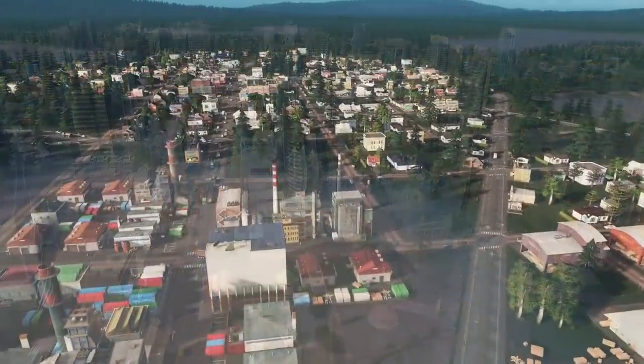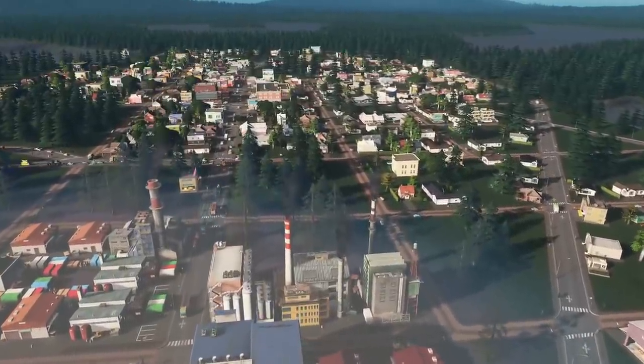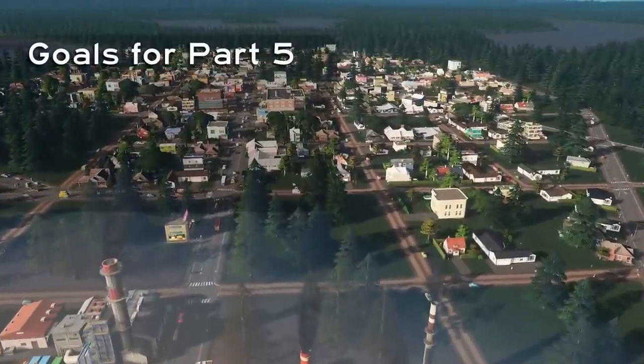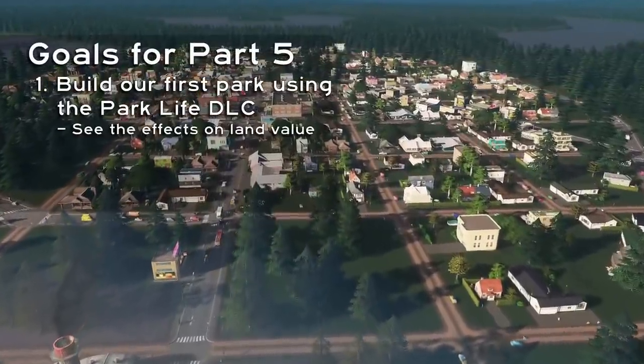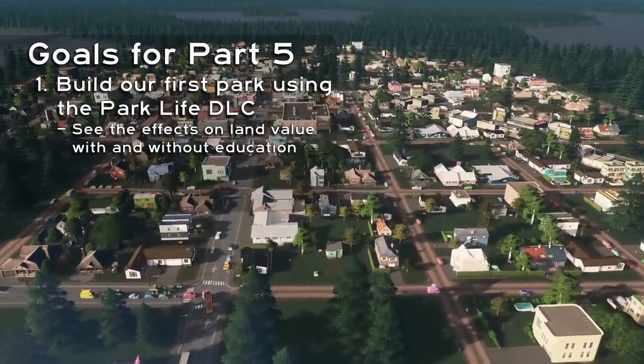In part four, we covered the basics of education, levels, and land value, and why education is absolutely critical to our city's economic growth. We'll continue that conversation as we see how building our first park boosts land value and the building levels around it, and how it all falls apart without education.